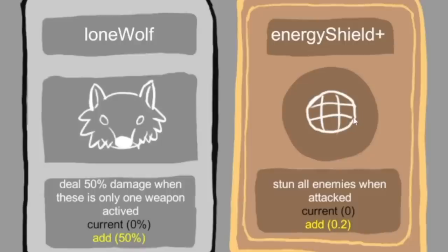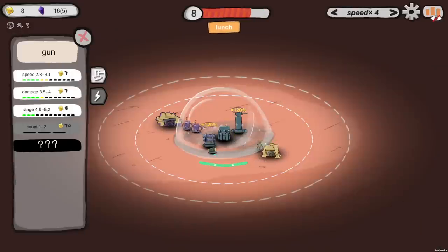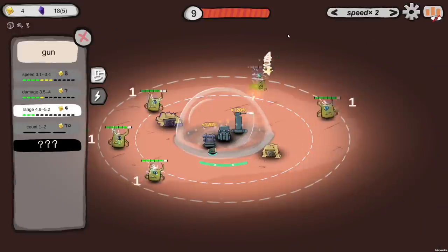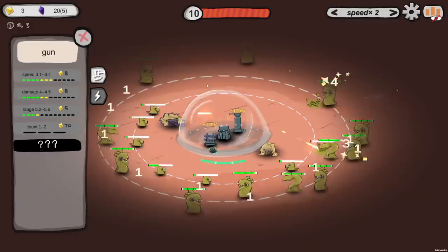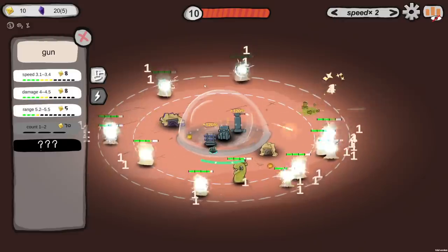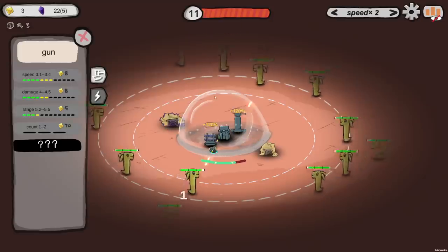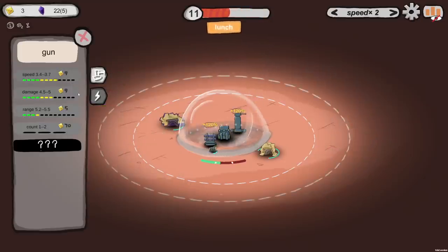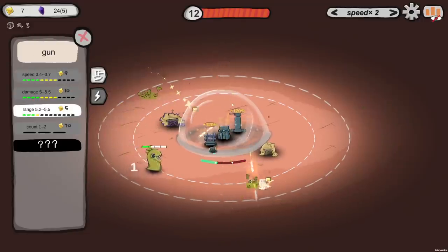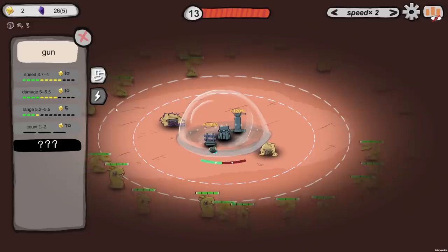Another perk - spend all enemies when attacked. That sounds fun. Adds 20 speed for all weapons - wow, yes, thanks! Add more gun speed then too. Little squiggly weirdos, take a lot of damage - that's what I like to see. I feel like I can probably take care of this big wave again with some ease. I lost like a third of my health, but that is fine. Two upgrades go into lightning, two more go into my gun turret with speed and damage.